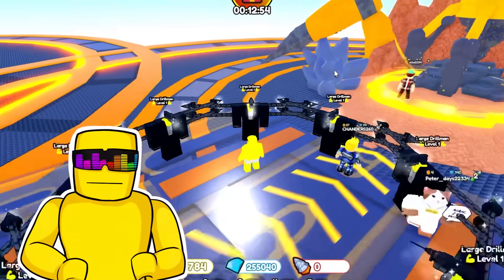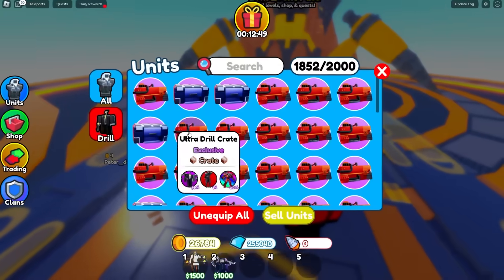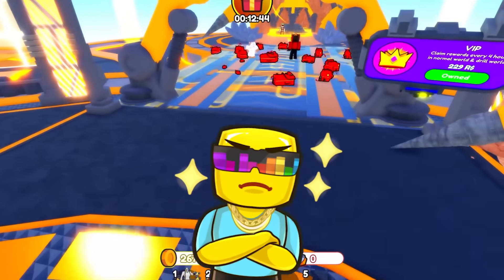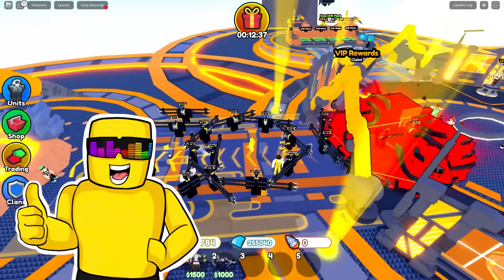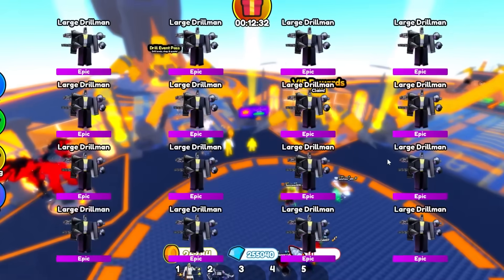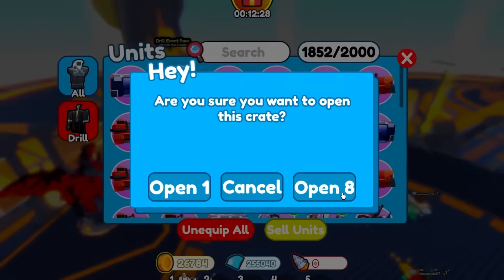It's only a one in 10,000 chance. Well, I did not get it — I got all Epic Large Drills. That's an L. At least let me get the Assassin. Open 10 more — give me at least one Mythical, that's all I'm asking for. Epics, lame. Where's the red text? I need a Mythical. Dang it. Epics galore.